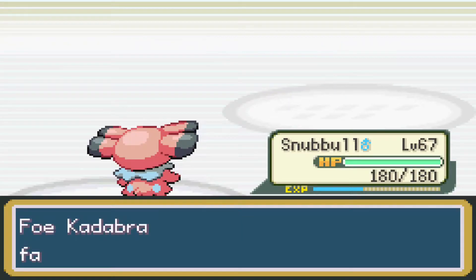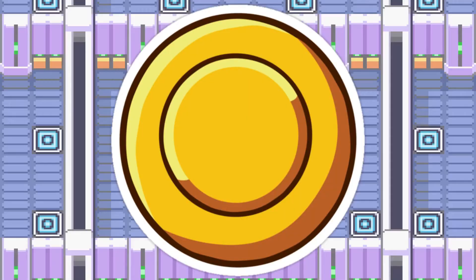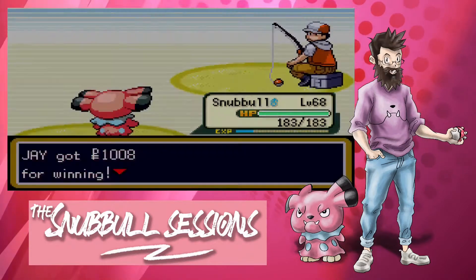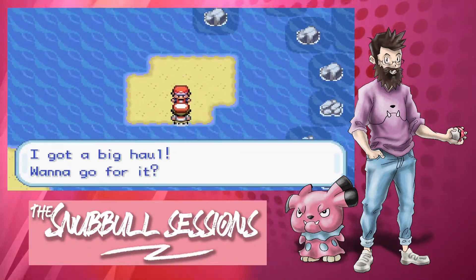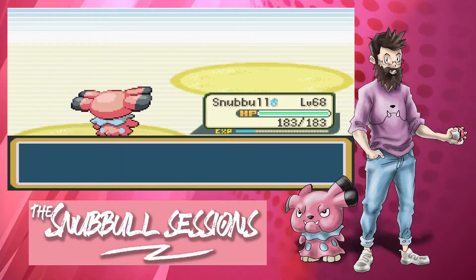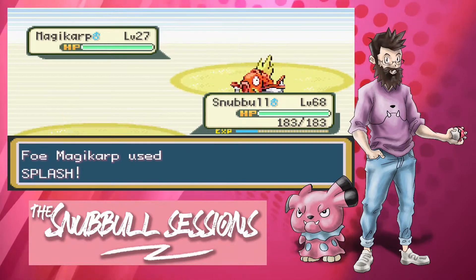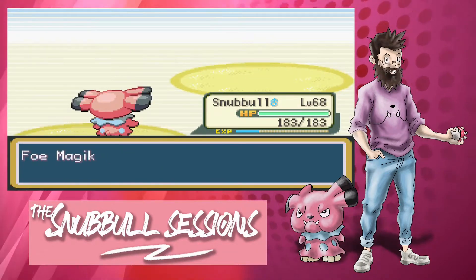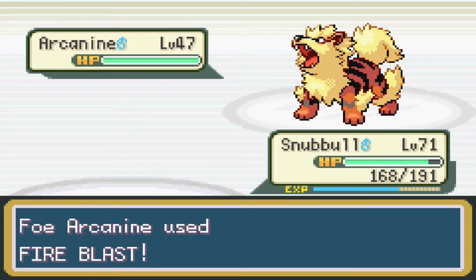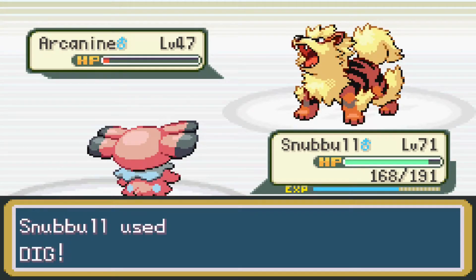With only two more gym leaders and the Elite Four to beat, me and Snubble are feeling fairly confident that we can see this challenge through to the end. With the Marsh Badge in hand, it's now time to head over to Cinnabar Island to face Blaine. On our way there, we face perhaps our biggest challenge yet. As the battle rages on, I begin to wonder how many Magikarp would be too many for Snubble to handle. Snubble grits his teeth and slowly but surely defeats the numerous pesky Pokémon. Using a combination of Water Pulse and Dig attacks, Snubble defeats all four of Blaine's fire-type Pokemon and we obtain the Volcano Badge.